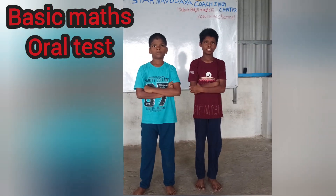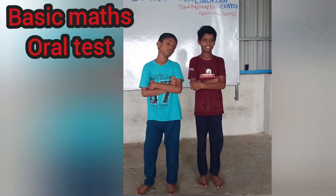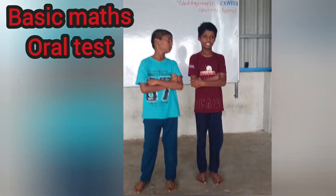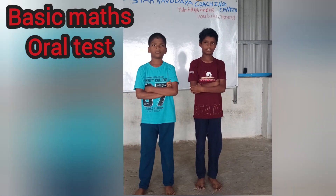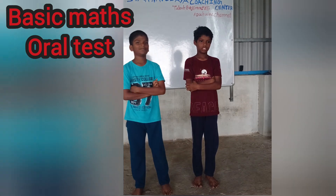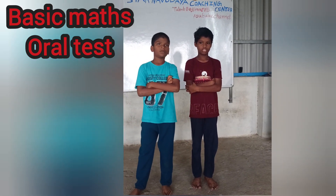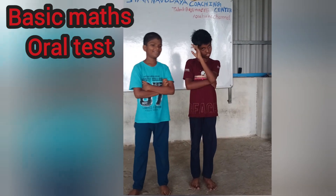Thirteen sixes are seventy-eight. Two wrong answers — Devakshay 78 correct. Twelve sevens are 84. 84 — Devakshay. Thirteen eights are 104. 104 — Devakshay.